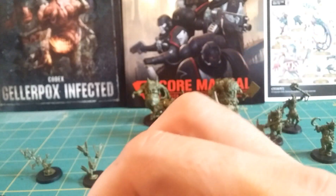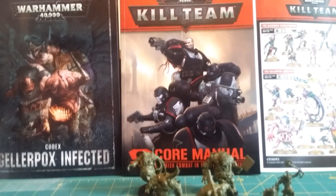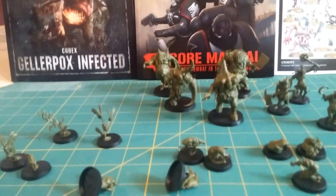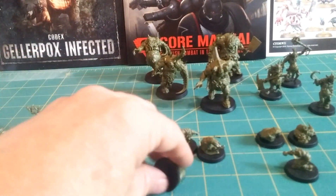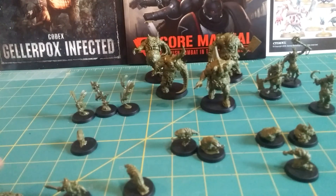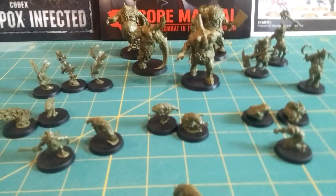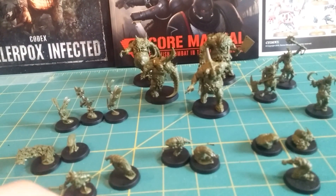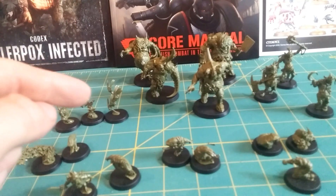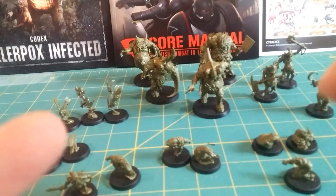To play, you need the Kill Team Core Rules and then the rules that come in the Rogue Trader box in order to enjoy these to their fullest. Like to thank everyone — don't forget to hit that subscribe button, hit that like button. Tune in to Mini Wargamer J, JDP, on YouTube and stay tuned for a narrative campaign. Also check back on my channel — once I get these all painted up I'll post again and show you what they look like. But until then, guys, just have fun with it.